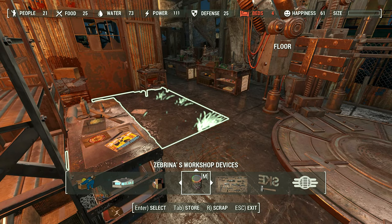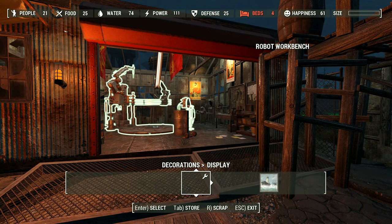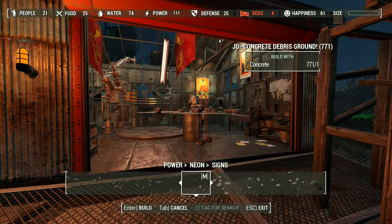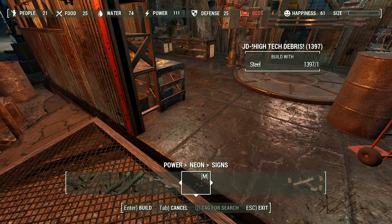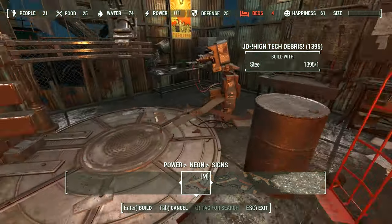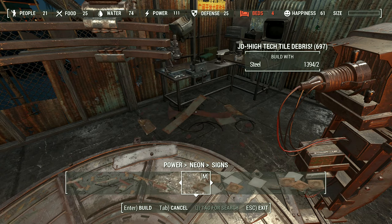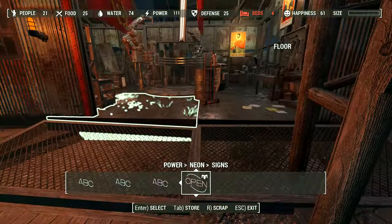Very last decoration - one more quick save. I actually modified this mod - it's under power, neon, neon signs. I have a debris mod that I moved over here because it has so many objects it was taking up too much space in one of my other categories. We'll just place a couple of these metal decals, like somebody's been working away on something. Don't want to go too crazy, so we'll stop there.